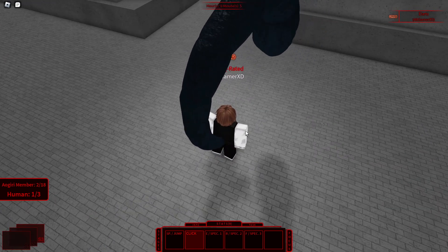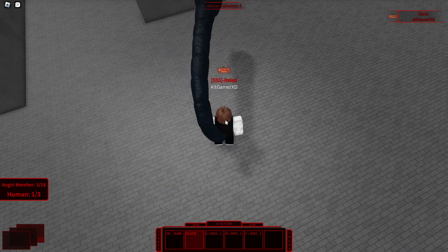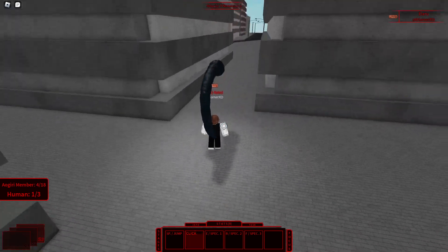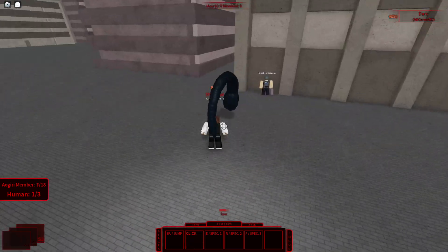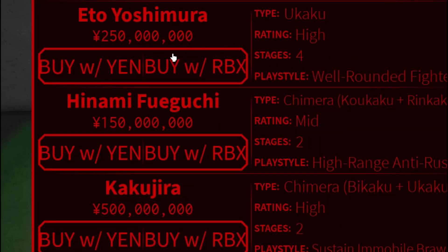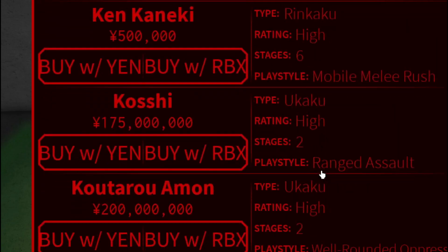Auto-clicking is also really good, especially if you have the Sukiyama or Hideyoshi Nagachika trainer, since collecting corpses gives you 25% bonus XP. Make sure you collect the corpse whenever you kill an Auguri member. Auto-clicking is optional though — doing the triangle Auguri method is more efficient. Now I'll show you some of the best Kagunes for farming the triangle Auguri method and Kotaro Amun. Eto Yoshimura is really good for farming but it's expensive.